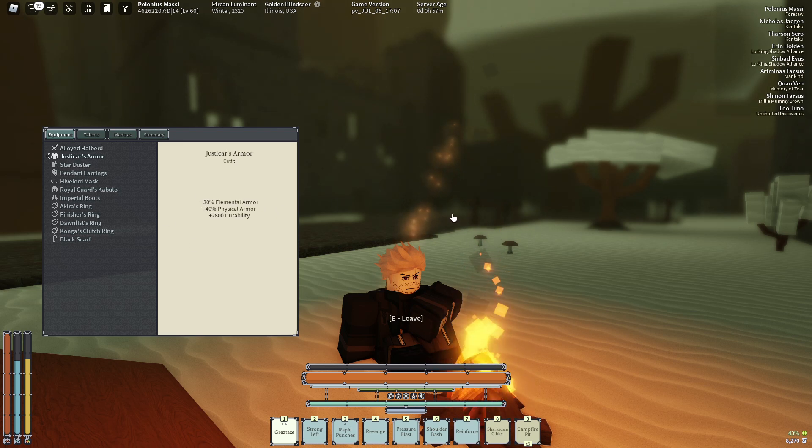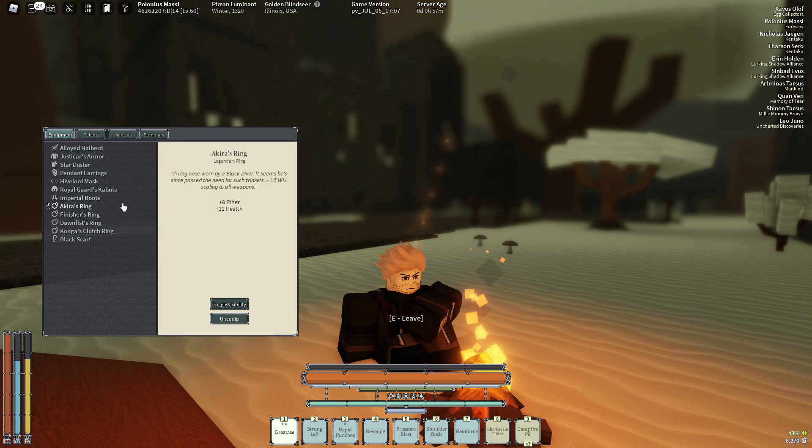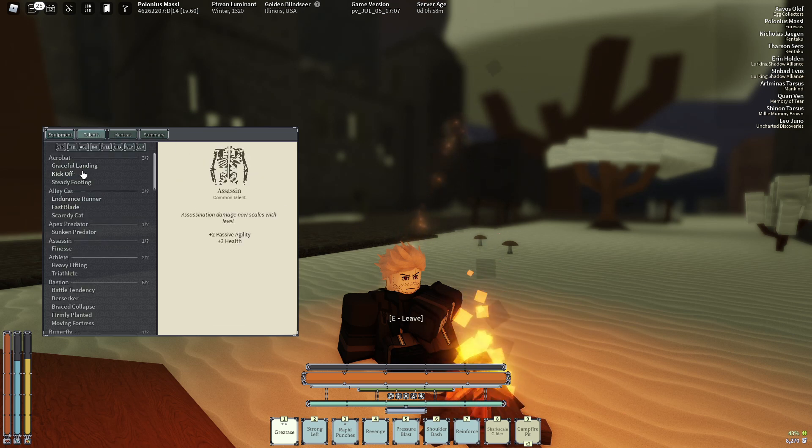Just a car armor — I actually got this off a dead guy I killed in Spider, but we're not going to talk about that. Here's my equipment. It used to be better, but I accidentally unequipped some stuff during the HP bug and a bunch of stuff got randomly re-rolled, which really screwed me over. I got pendant earrings, hive lord mask, imperial boot with 31 HP, a ring with 11 HP, finisher's ring with 5 HP, and a dump ring with no HP sadly — I got that at the gem guy for turning in my first ever gem, which is crazy. I wish it had HP though. And of course a black scarf.